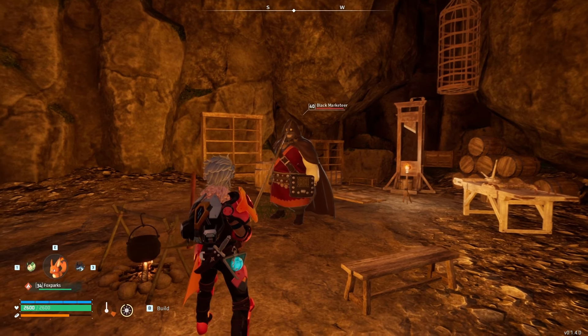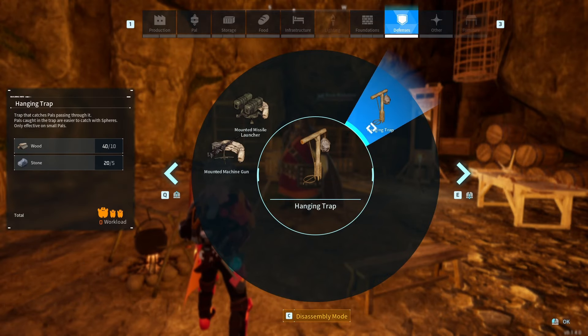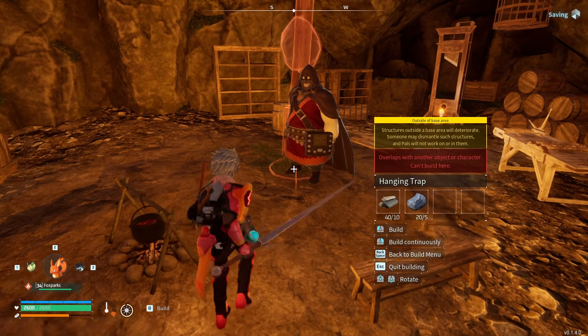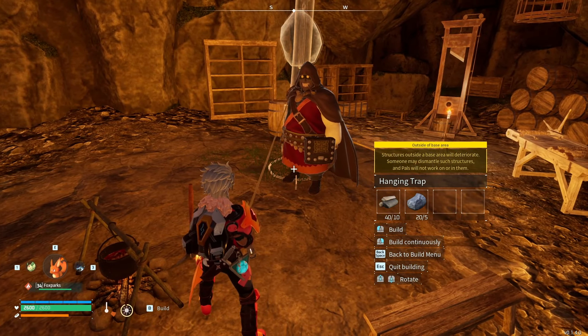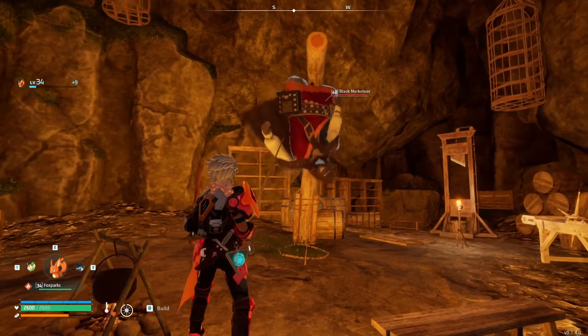Hello there. In this video, we're going to show you how you can easily farm the Black Marketeer at any level by turning him into a piñata with the hanging trap. The way this works is extremely simple — you just place the hanging trap at his feet, make sure the noose is covering his feet, and then he will be strung up like a piñata for you to beat up.